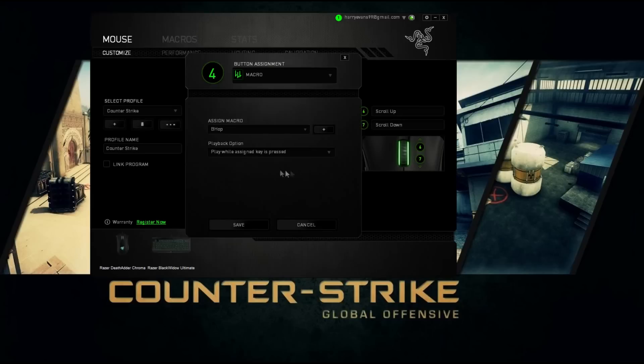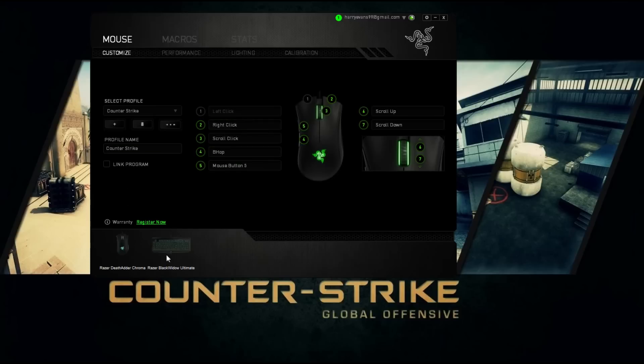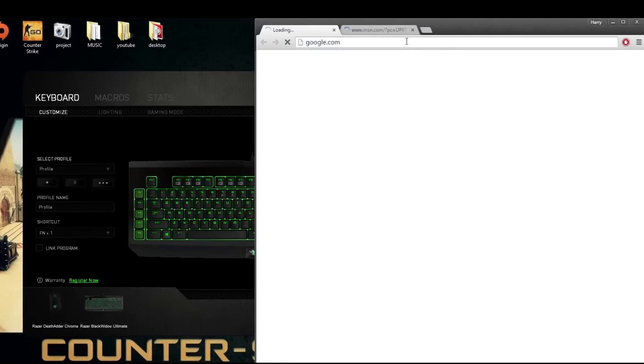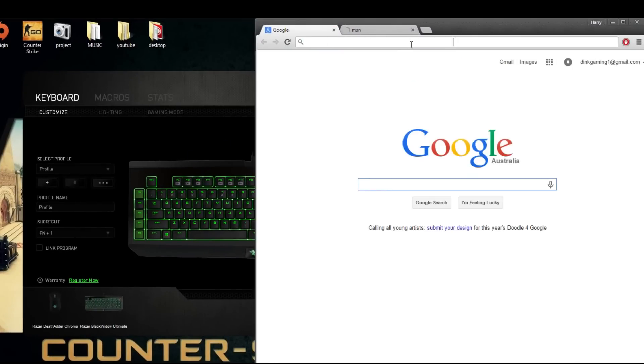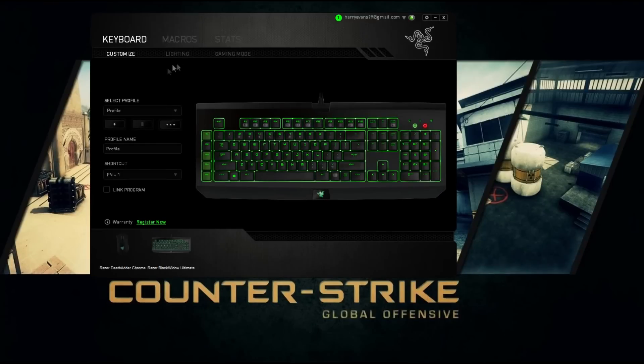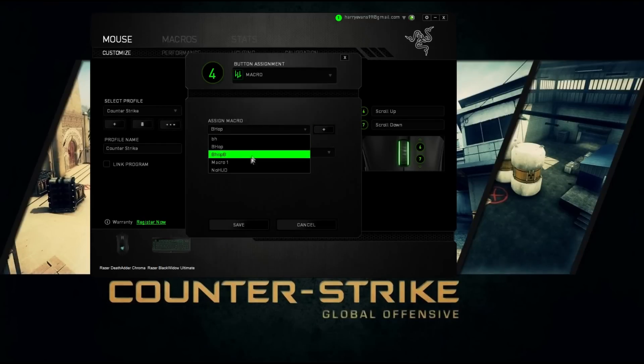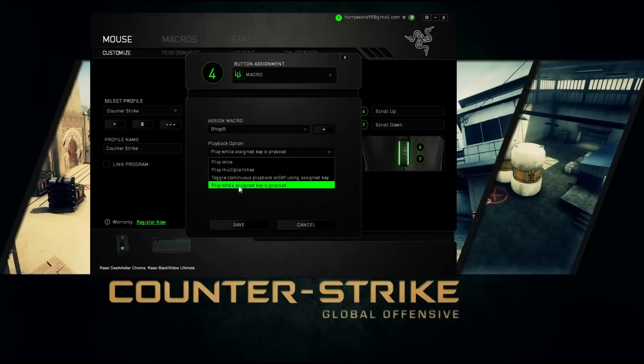Then you want to go to your macro or wherever you want to put it. You can put it on your keyboard but I would recommend that you do not put it on the space key because if you do that you're going to end up pressing space a ton of times. I'm going to put it on my mouse — bhop b — and then you want to hit 'play while assigned key is pressed' and then hit save.